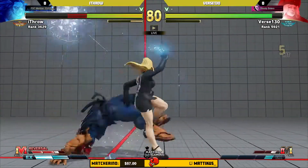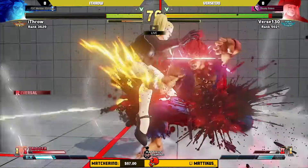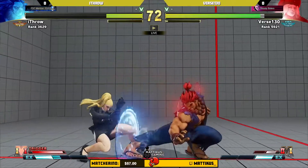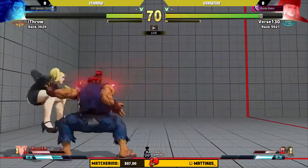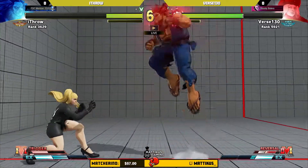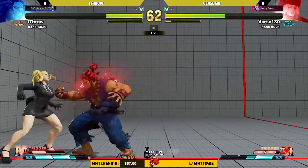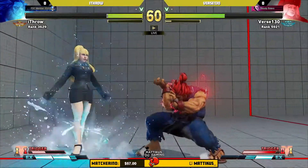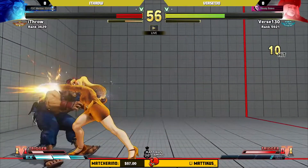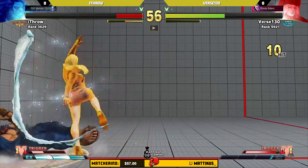Oh, beautiful! EX vanity saw — he got it, not big, but he does have V-trigger activated now. That's the bigger part of all of this. The corner — what do we got? Still a big life lead from Verse though, and now he's got V-trigger. There's the background roundhouse into the V-trigger activate — there we go. Oh, gets the dirty cross-up! That's not really a cross-up: hits you on one side, she lands on the other.